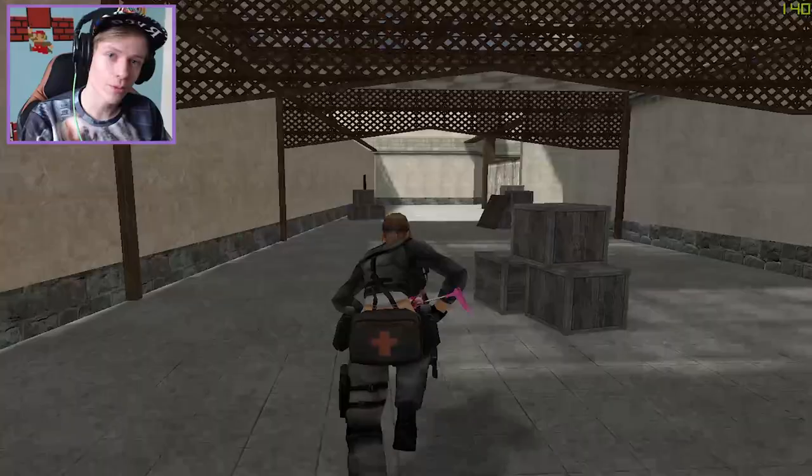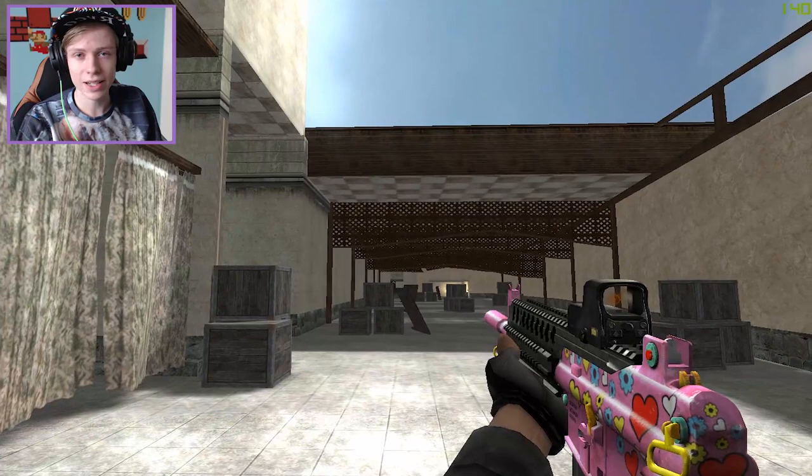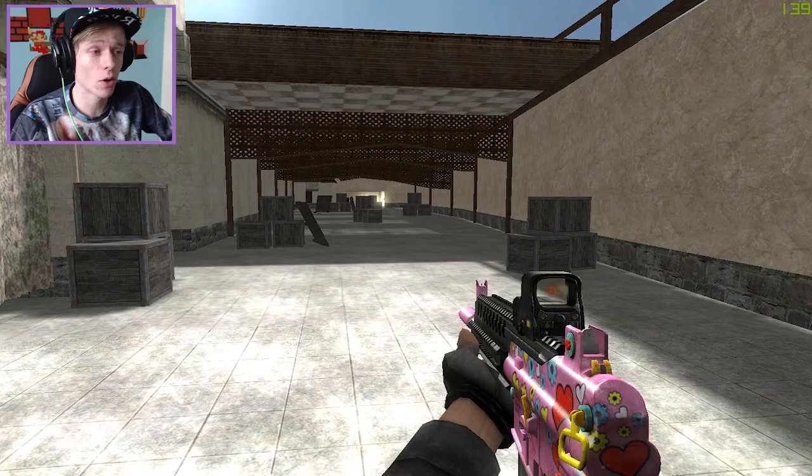Hello guys and welcome to this new weapons commentary. Today I'm going to review all the Valentine weapons for you — that's right, all of them. The first one is the K1, and as you can see this K1 looks really lovely and cute. It is pink and has some hearts and flowers on it — a really cool design. There's also a scope on it, but we don't really need it because the K1 is already good without a scope, though with the scope it's even better.